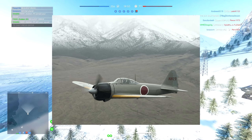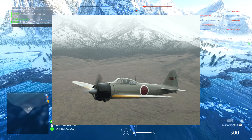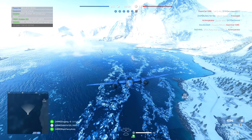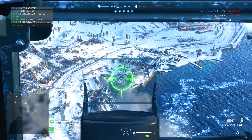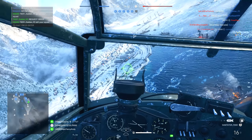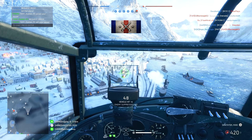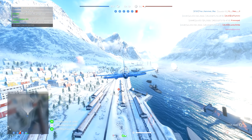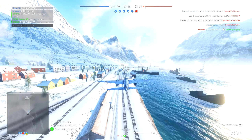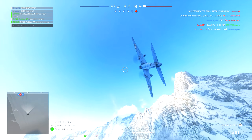Next up we have the Mitsubishi A6M Zero, a long-range fighter aircraft operated by the Imperial Japanese Navy from 1940 to 1945. The Zero is considered to have been the most capable carrier-based fighter in the world when introduced early in the Second World War, combining excellent manoeuvrability and very long range. What I'm interested to see is whether DICE will make it one of the better planes in the game, or balance it out so it has its specialties and maybe a couple of downsides — maybe linked into the specialisations system.